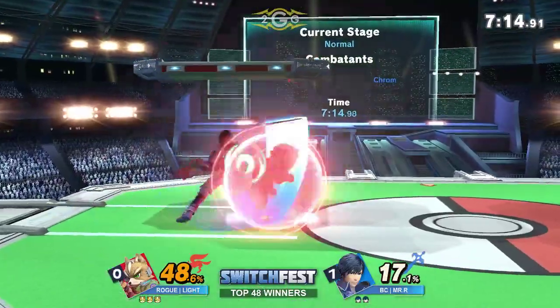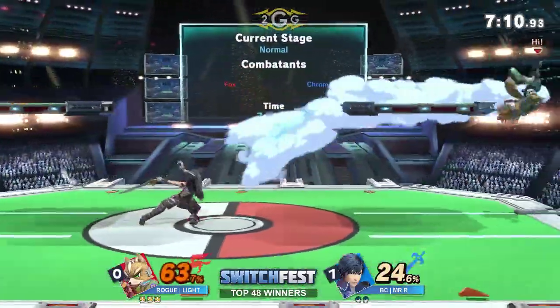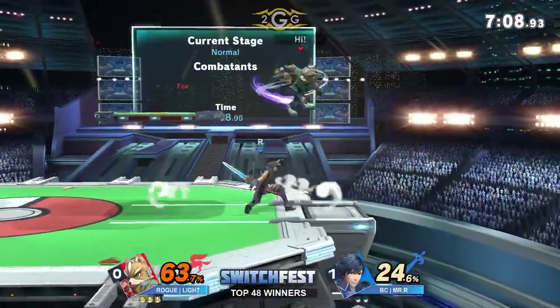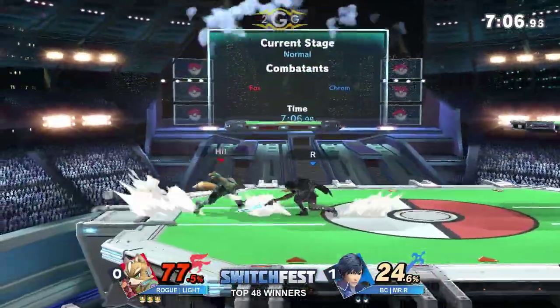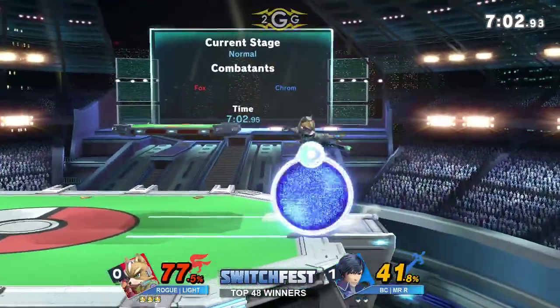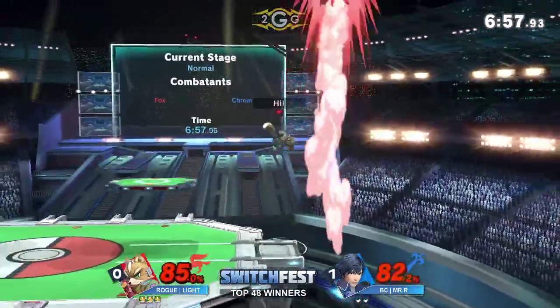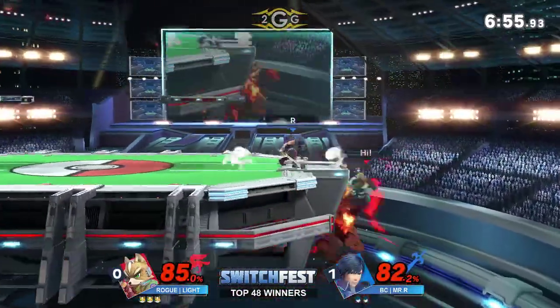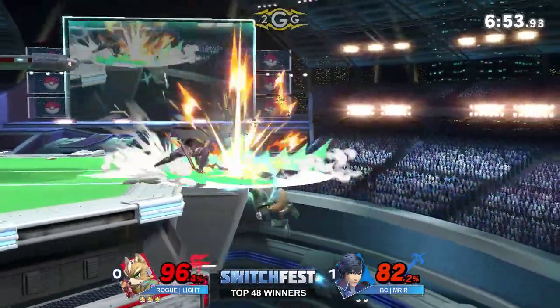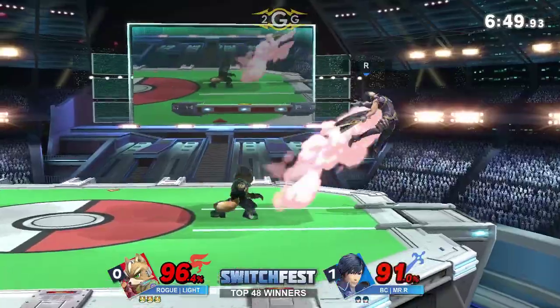Doesn't quite reach the get-up attack. I don't know what connection this controller has with Light, but this is like a completely different Light that we're seeing. He's playing much more patient, spacing his moves out while getting his dash stances — which is just applying the correct pressure to Mr. R. At least he's getting that extra damage too by trading with the Aether as it comes down, so that's some valuable percent.